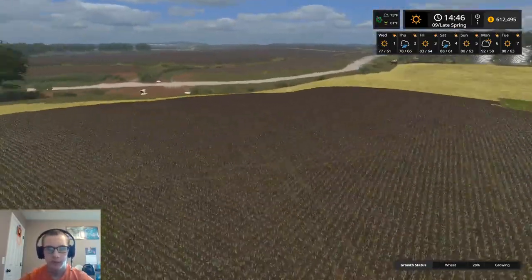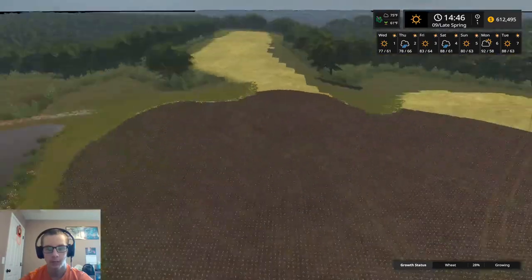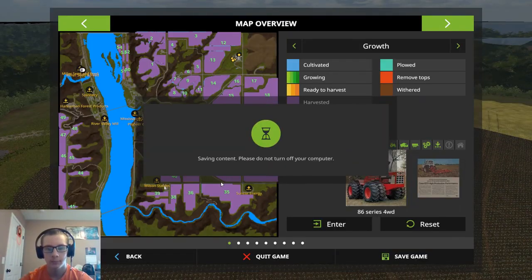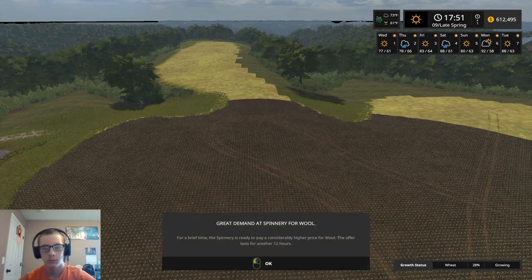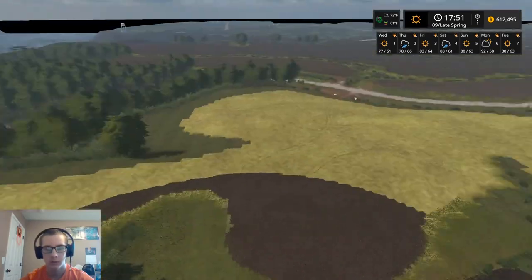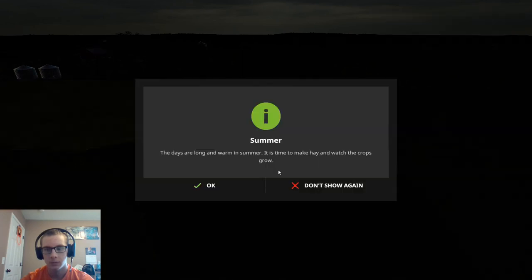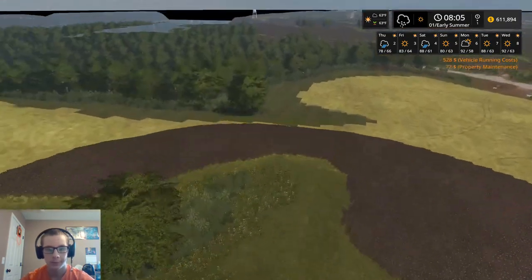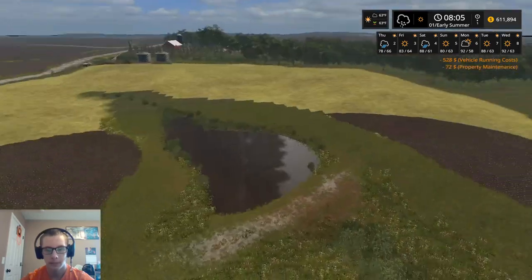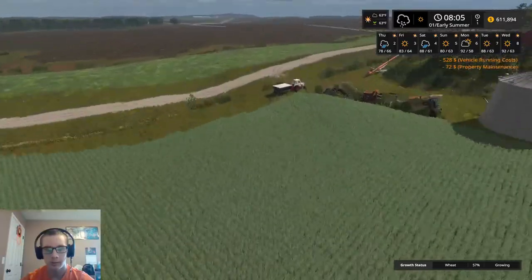Something's definitely not right because this is harvested in a day. Yeah, we're on our last day of spring. Okay, I'm just going to save the game and we'll fast forward one day and see what happens. We'll just do a little bit at a time. It does not look like it — 28 percent. We're in our first day of summer now, so that means we fast forwarded like two or three days. Since our last fertilization stage — there it goes, there we go, that's what we're looking for!